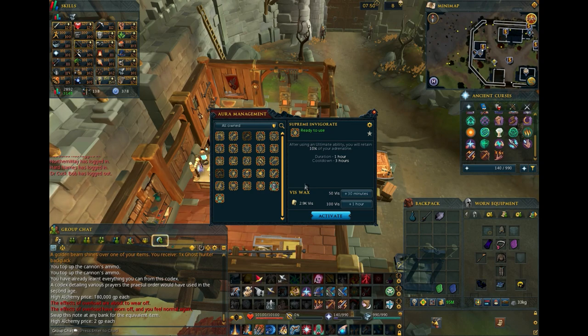Jagex has confirmed Necromancy will launch with no Aura and has no current plans for a Necromancy Aura, but that doesn't mean there aren't a few key Auras we can take advantage of. The Supreme Invigorate Aura refunds 10% of Adrenaline on all Ultimates, and this does in fact stack with Ring of Vigor and the Conservation of Energy Relic. Your Summoned Spirits count as Ultimate Abilities, so this will most likely be one of, if not the best, Auras for Necromancy.